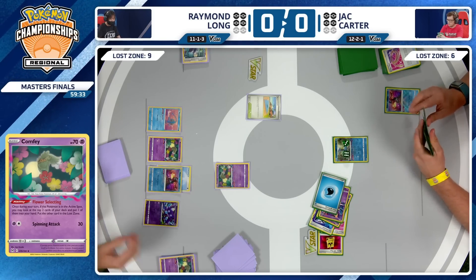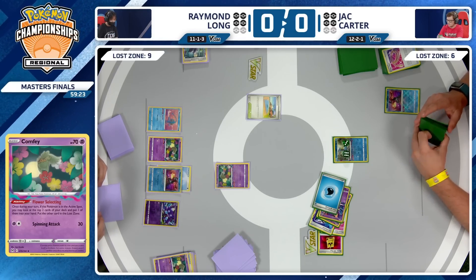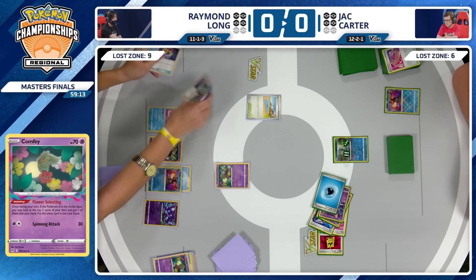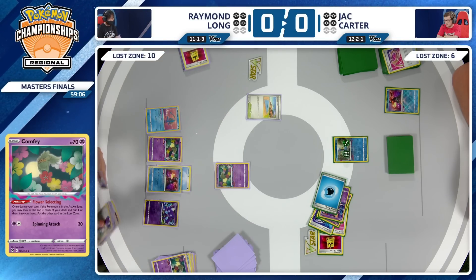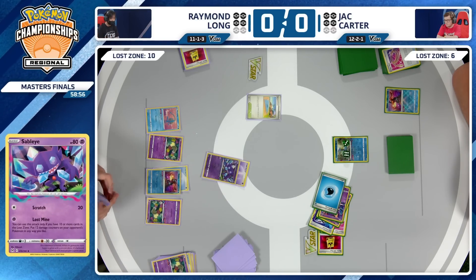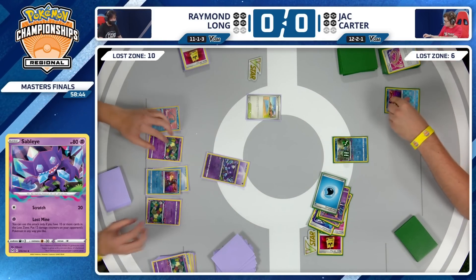Things are being measured up in the discard pile. The one card I definitely saw was the Pidgeot V — the single Pokemon V that Raymond plays alongside two Forest Seal Stone. The other card is the Mirage Gate. Debating if it's okay to lose a Mirage Gate to keep the Pidgeot so you can use Forest Seal Stone. Looks like Raymond doesn't think it's worth it and ditches the Pidgeot V. Sableye is down on the field now with Psychic Energy attached — Sableye is online for that Lost Mine to get damage counters out.